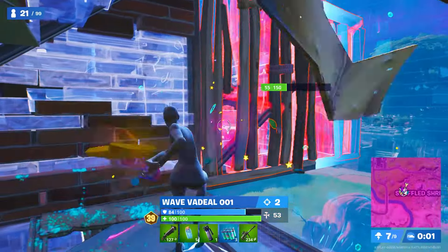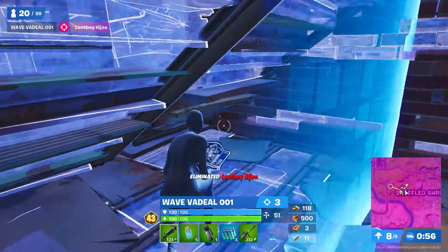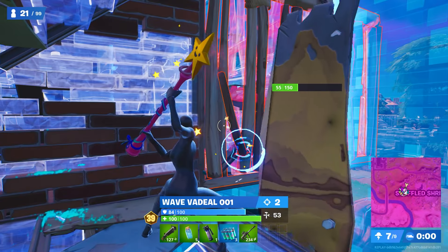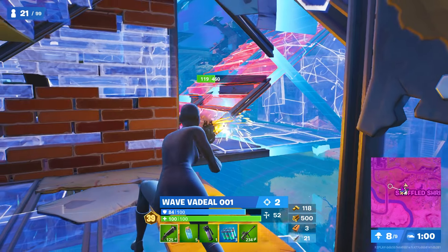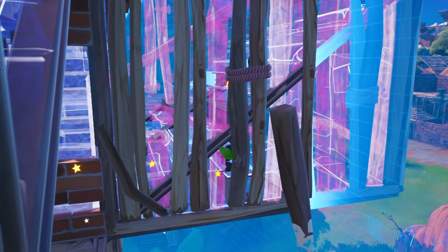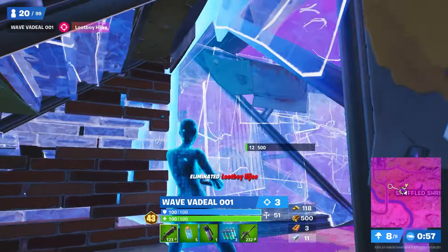Back to that clip from the start — this is really where you can see the efficiency of his build replacement. Vadil uses the two-shot shotgun relatively frequently because, as a mechanical player, the almost instant pullout time gives him that upper hand when replacing builds. The faster you can wall replace and edit, the faster you can hit your opponent before they can react. And then he just repeats that, but with his own cone instead.